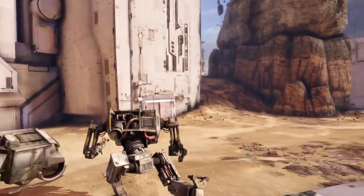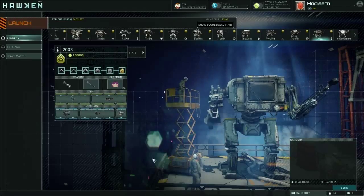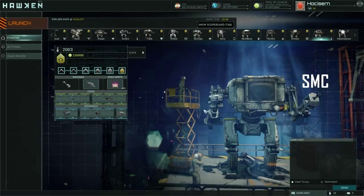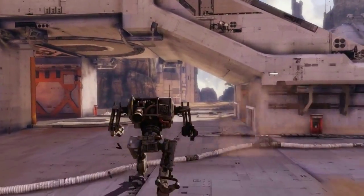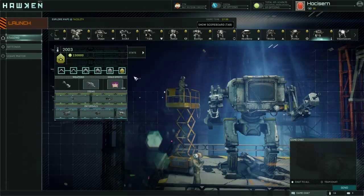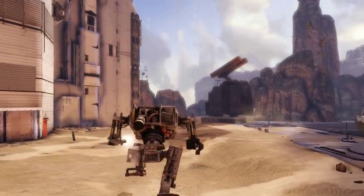Its default primary is the Assault Rifle; the alternate primary earned at level 4 is the SMC, and the prestige primary is the Vulcan. These weapons are all easy to use and can be fairly powerful, making the Recruit a good introduction for newbies while still offering options for veterans. However, note that all the Recruit's primaries are sustained fire weapons, limiting its variety.